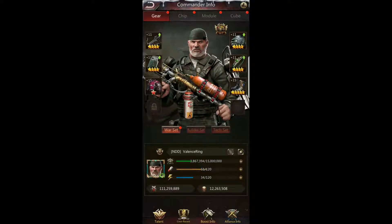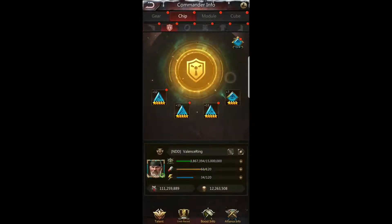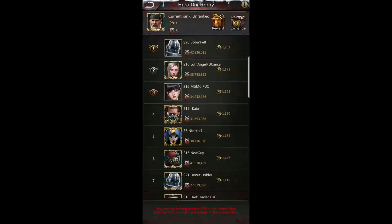What's up guys, Valence Ring here with Non Decor Duco in State 16, bringing you another video. This one I want to talk about Arena — the Hero Dual Survival, Hero Dual Glory, and Commander Dual Conquest. I keep getting a lot of questions about these, especially because these troop chips on the edge, the only way to get and level them up, as far as I know, is in Arena Dual — the Arena Hero Dual Glory. This is a very difficult event to get into.